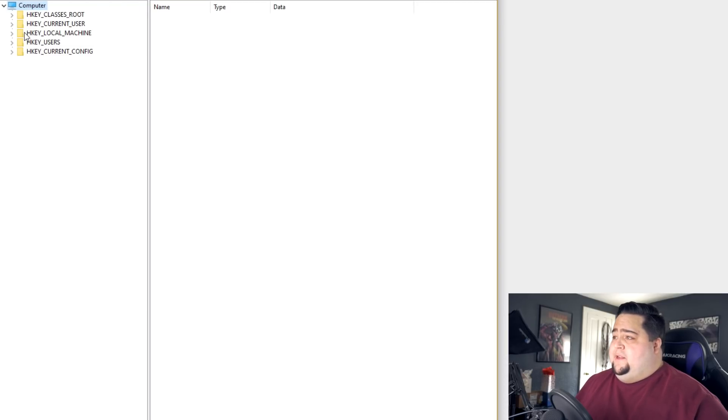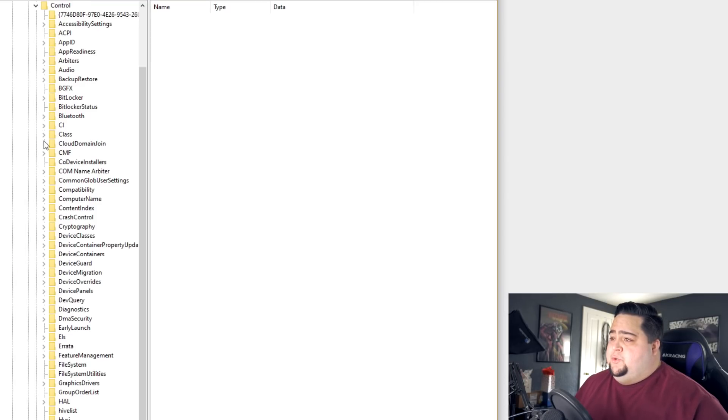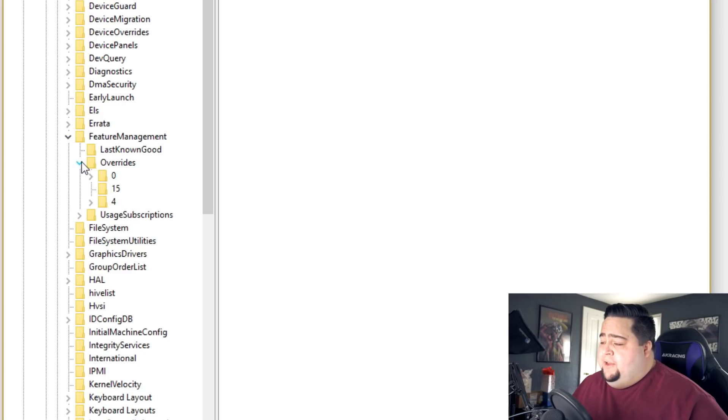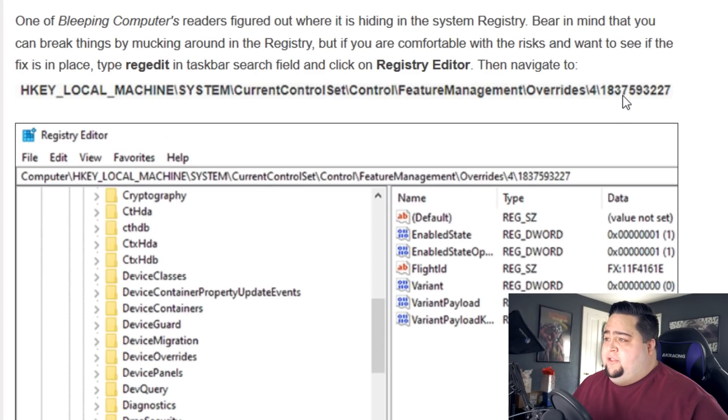From there, click on HKEY_LOCAL_MACHINE, then go to System, then down to Current Control Set, then to Control, then down to Feature Management — right about here — go down into there, and then go into Overrides. Click on the number four folder, and you'll see on mine there are only two number sets. The one you're looking for, as noted on Hot Hardware, is 1837593227. If you have a folder with that specific number in it once you drop down the number four folder, that means the override to rollback has been applied by Microsoft.